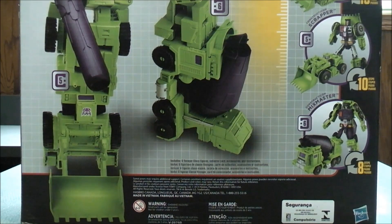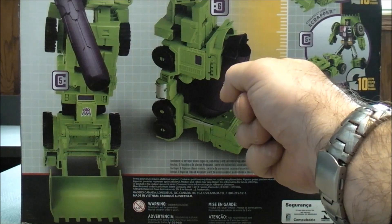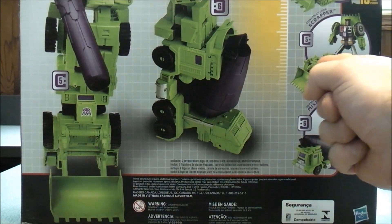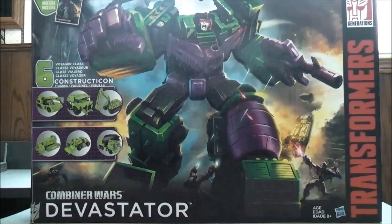Taking a quick look at the back — on the bottom here it shows Mixmaster in his robot mode and his vehicle mode, and then it shows he's one part of the leg for Devastator. Then here it shows Scrapper in his robot mode, his vehicle mode, and he's the other part of the leg for Devastator. So that about does it for the box.